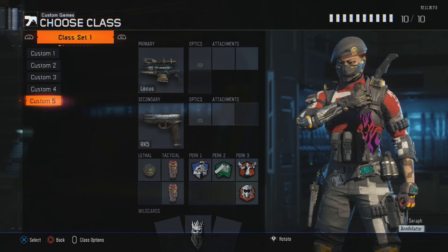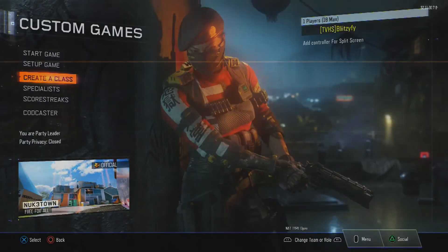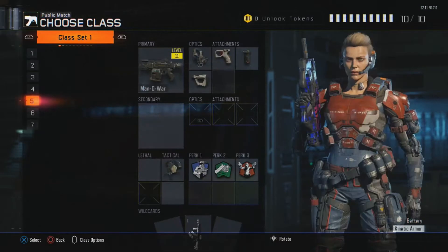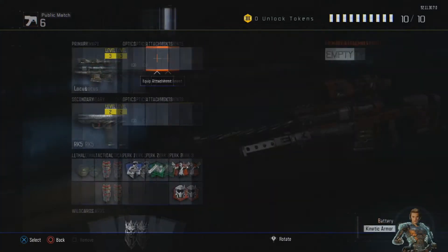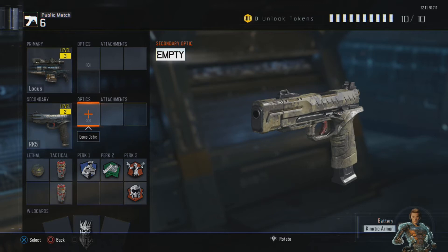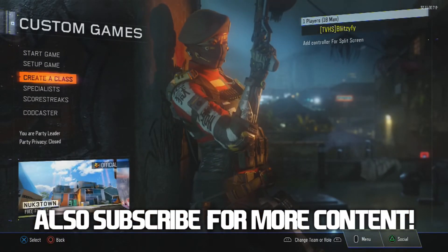If you want to actually practice quick scoping, I like to practice with a class that you already have as your actual online class. For example, in a public match, create a class — my Locust, for example. It's only level three, no attachments. I don't like the suppressor, so I won't use that. You should practice with the exact class you have online, and bring it into custom games.